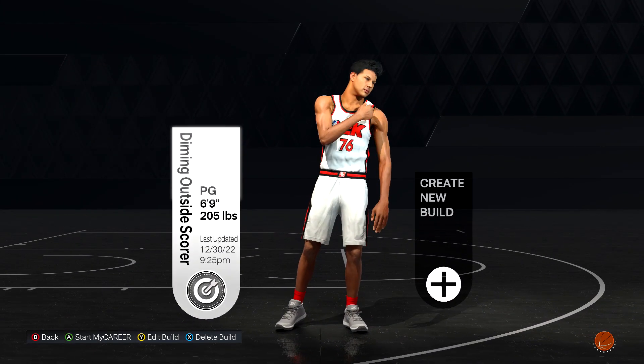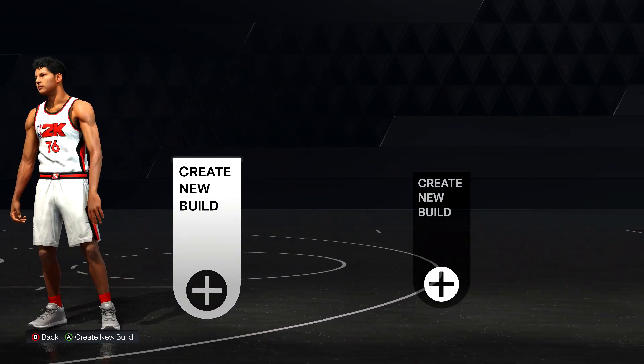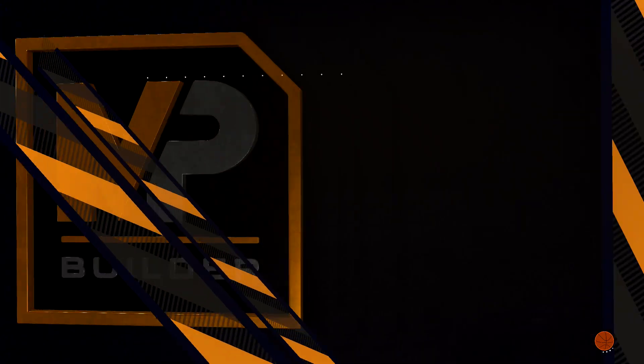Make sure you make one in an empty slot. Go to Create a New Build and we're going to have to make it a very specific body type.